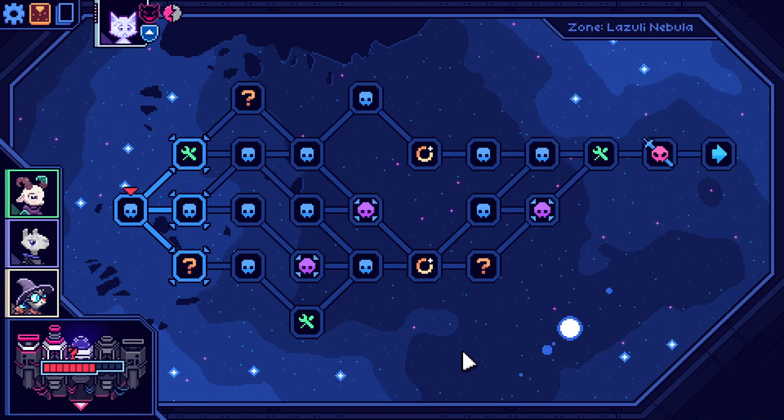We can get two repair bays and two elites, and both ways of doing it we end up with an event, an enemy, and a repair bay. So which order do we want to do things in? I think first let's do this — that way I can get a card, and maybe if it's a really important card, I can upgrade. Wait, I'm wrong — this is only one elite.